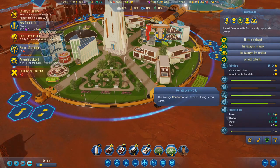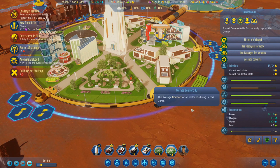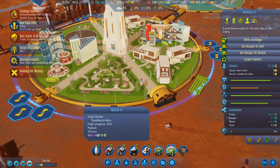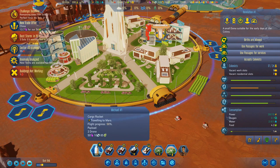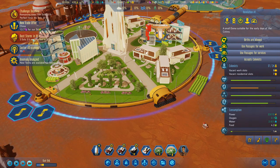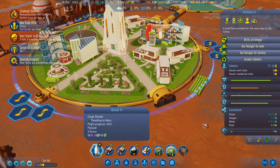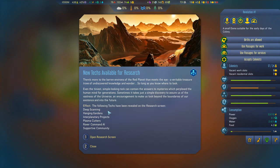Average comfort 90 — it was still going up! Rocket's on its way back. How long till the dust storm? 20 hours. I think I can just get this back and get it launched maybe before the dust storm starts. We've got new techs — deep scanning. Beautiful.